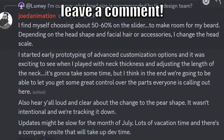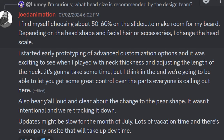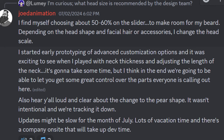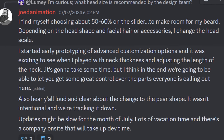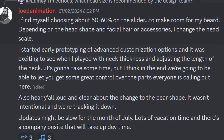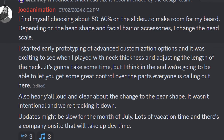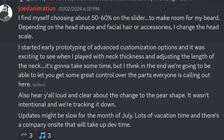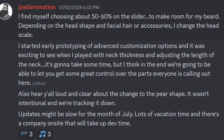When a Rec Room player asked what head size is recommended, Jode Animation — the Rec Room developer who works on full body avatars — said he finds himself choosing about 50-60 on the slider to make room for his beard. Depending on head shape, facial hair, and accessories, he changes the head scale. He started early prototyping of advanced customization options and found it exciting when playing with neck thickness and neck length. He thinks in the end they'll be able to give great control over those parts. Also, they heard everyone loud and clear about the change to the pear shape — it wasn't intentional and they're tracking it down.